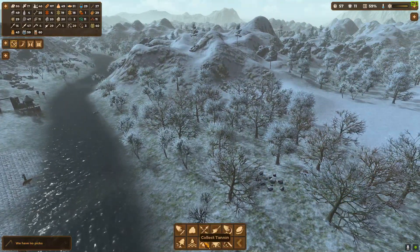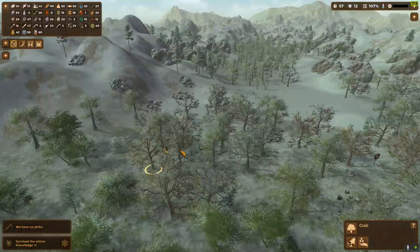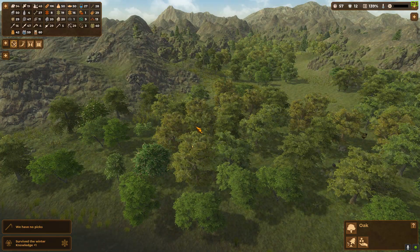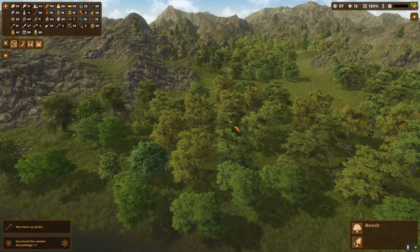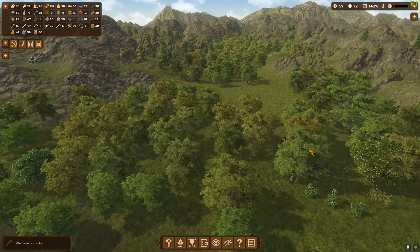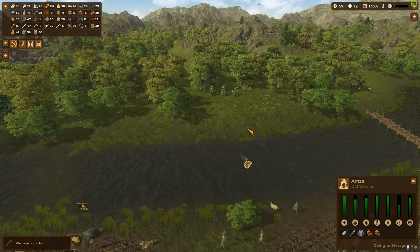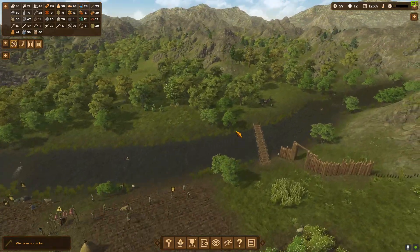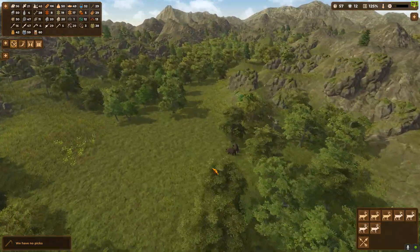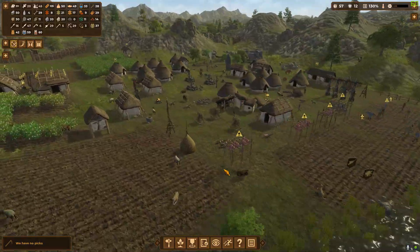Let's place more tannin work areas—there are plenty of trees to collect from. What is this gather task on the oak? Oh, maybe they're gathering tannin because it's spring. We do need more cattle—I only saw one get captured. No wait, we clearly have more than one because there are two here.